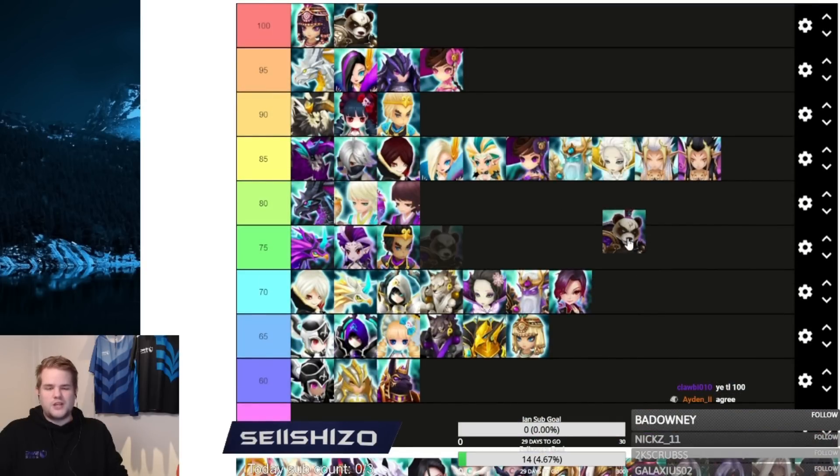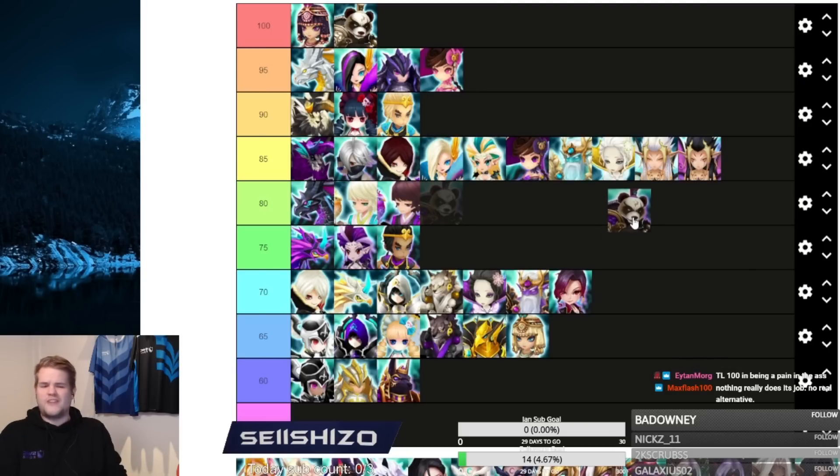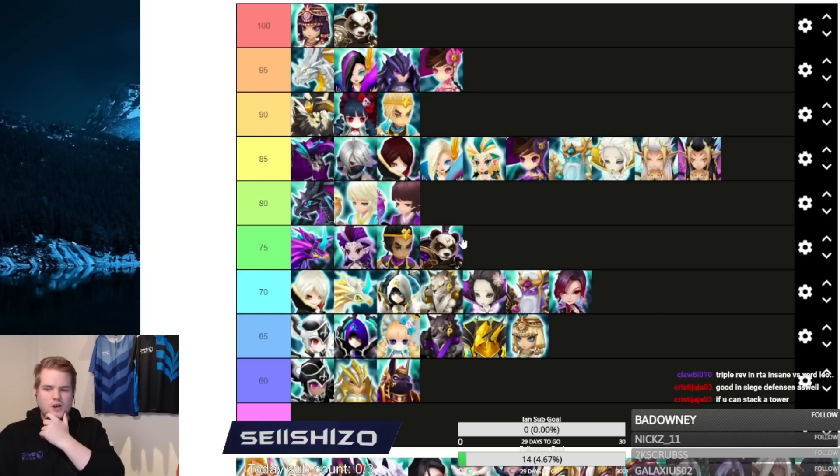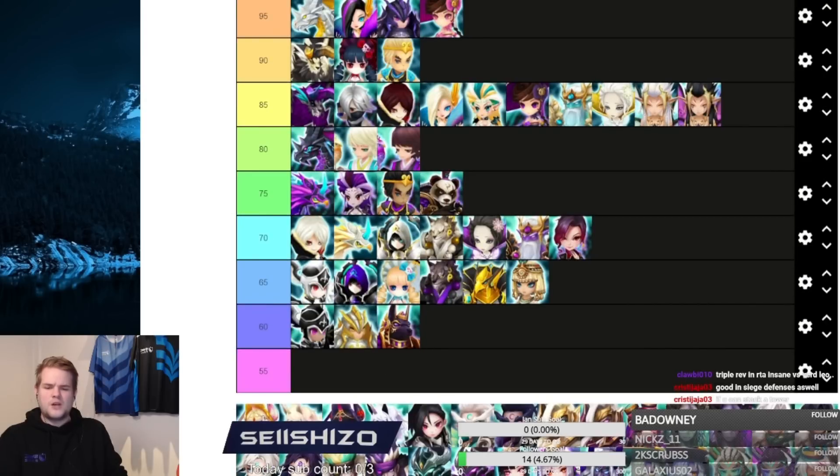Mi Ying, the dark panda — it's basically a 100% win in siege offense. I've seen it used in RTA to counter Leo or slow bruiser teams and it was very good against Molly back in the day. It has built-in vampire, making it an underused unit that's not actually bad. I'd say 75 — you can also put it in siege defense. In lower ranks this unit is very annoying.